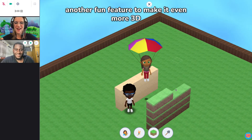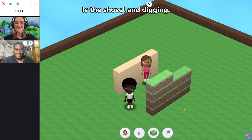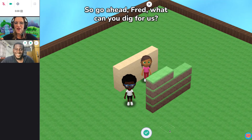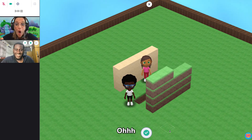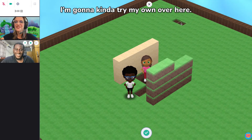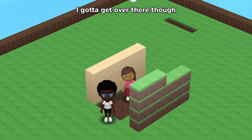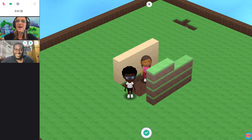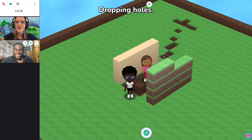Another fun feature to make it even more 3D is the shovel and digging. So go ahead Fred, what can you dig for us? I can dig an entire hole. I'm gonna try over here. I'm gonna kind of try my own over here. I gotta get over there though. Turn around. Woo! Dropping holes.